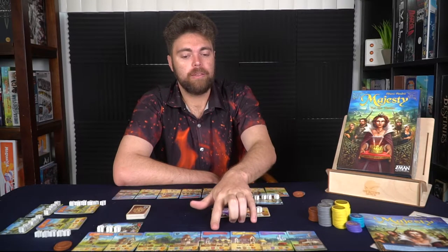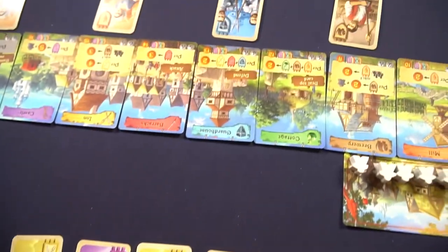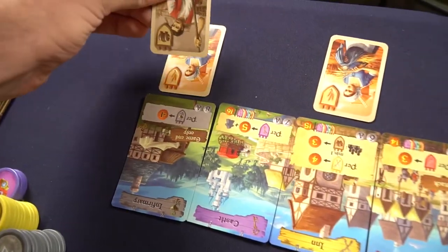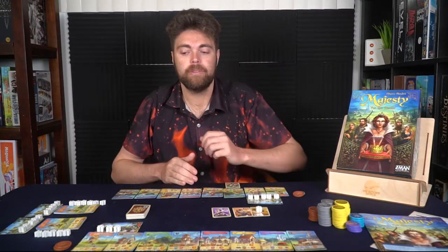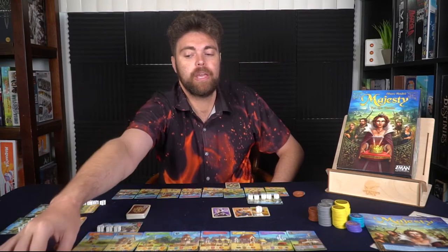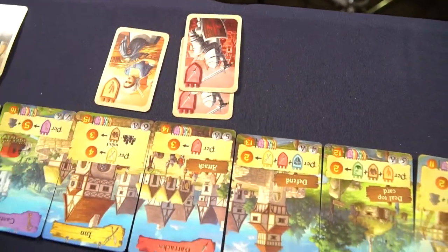Speaking of infirmaries, the last thing to talk about is attacking and defending. When you place your characters in the barracks or the guardhouse, they will perform either attack actions or prevent you from being attacked. If you place a knight in your barracks and you have more knights than any opponent has guards, each player with fewer guards than your knights will lose a character from their tableau from left to right, placing it into their infirmary. If a player has three guards and you have three knights, that player would suffer no losses. You always want to be up in guards compared to players who are gathering knights, because knights attack and send characters to the infirmary — giving you no points and in fact minus one point for the characters that exist there.